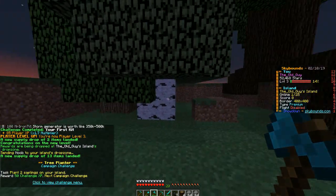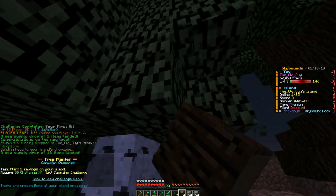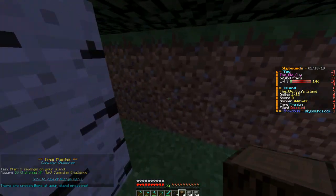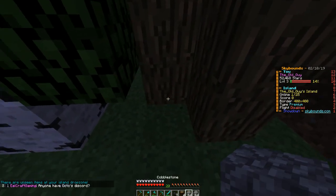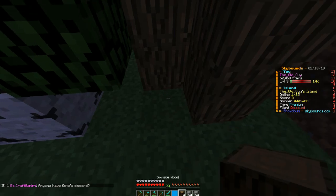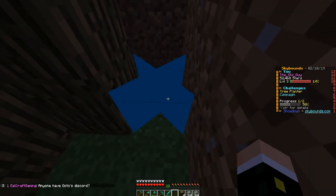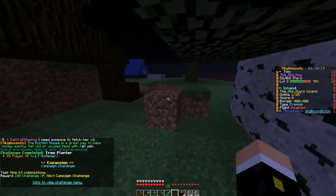Plant two saplings on your island. I could probably just buy some. Let's see if this works — put one there and there. That got it.